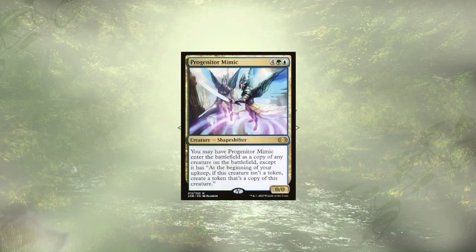Progenitor Mimic is here to reliably create copies of our creatures. They don't negate the legend rule, but we have a few ways to get around that in the deck, meaning we can make them a copy of a non-legendary copy of our commander and further multiply the number of tokens that we're generating.